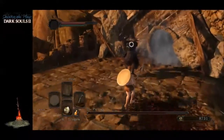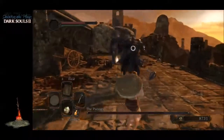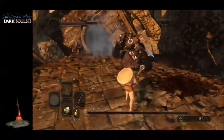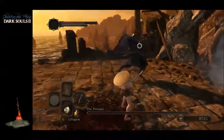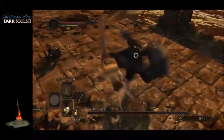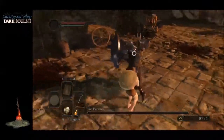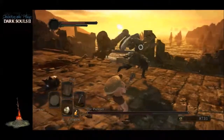Being behind him is good because it takes a moment for him to turn around, giving you all the time you need to attack. Now that attack where his sword turns blue — you want to make sure you don't get hit by that. What happens is if he hits you he's going to curse you, and it also does a decent amount of damage.